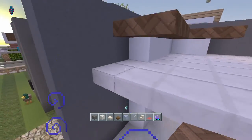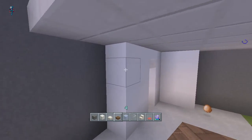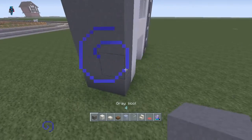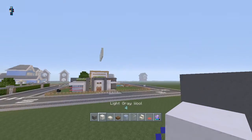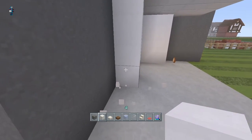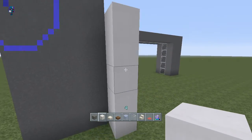Alright, so now — I think this wall cuts all the way through the house... no it doesn't. It's like this: go ahead and add one more layer and then come out diagonal with your light grey wool. Stack it up — it's going to go one, two, three, four. One, two, three, four, five. One, two, three, four, five — just to make sure. So that's one, two, three, four, five. Perfect.